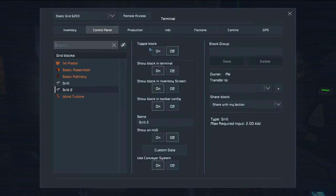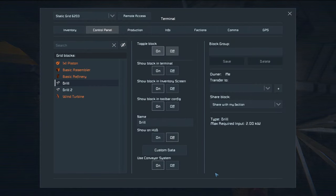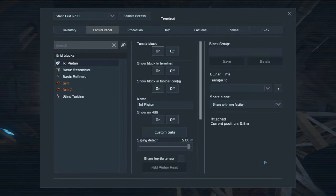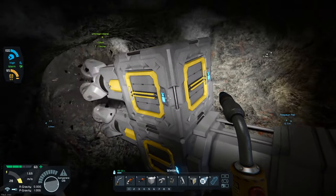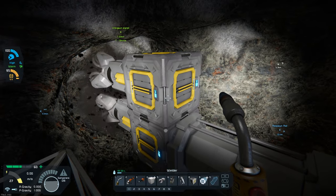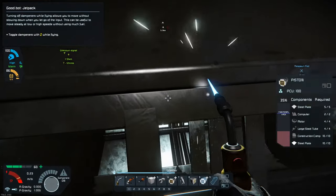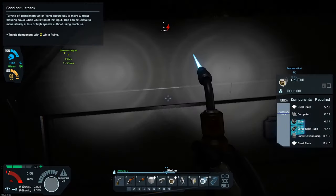We've got both of the drills running now. I'm going to go in and toggle the blocks on so we can get enough up for the piston that we need. We'll go ahead and hit reverse on the piston. This should dig out enough to create a larger piston. I'm making the piston now, and we'll go ahead and add the drills as well.